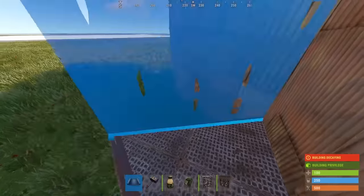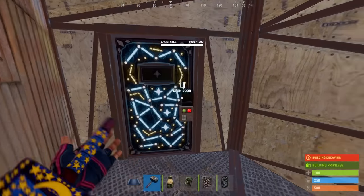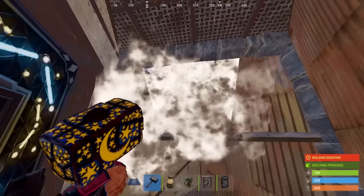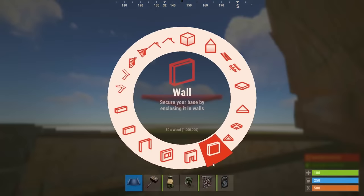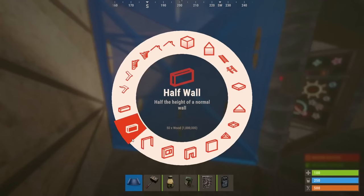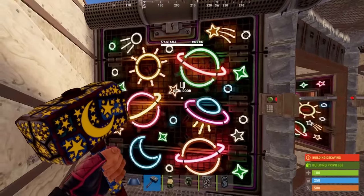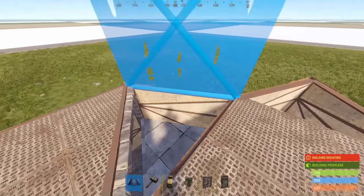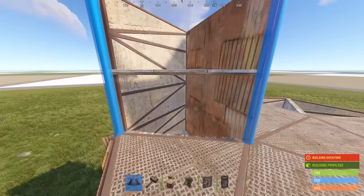And where the triangle roof is, we're going to build the chute. Place another foundation, a door, and a wall. This definitely should be an armoured door as soon as you've got one. Then build a jump up, not forgetting the garage door. On the next floor up, extend the jump up to the second floor. Don't seal the top of the jump up in, as we're going to extend it to the fourth floor eventually.